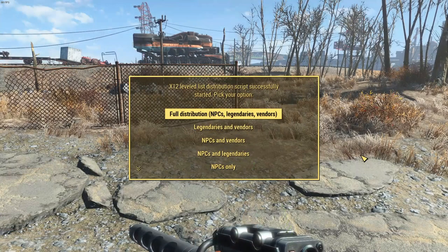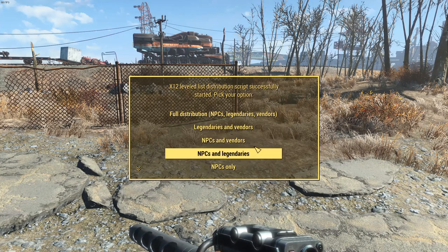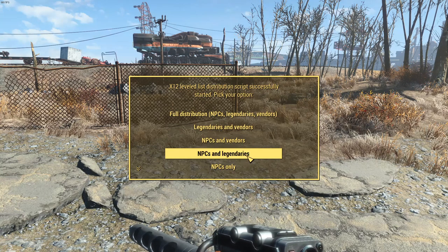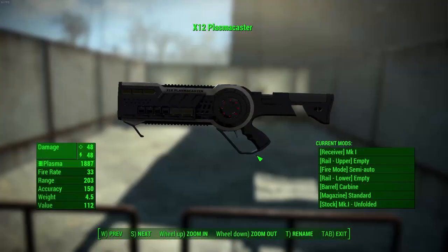When you first load up your game after installing this mod, you'll be prompted with a menu that asks about levelless integration. You can choose full distribution — which will have it spawn on NPCs, have legendary variants, and also spawn on vendors — or you can choose just legendaries and vendors, NPCs and vendors, NPCs and legendaries, NPCs only, legendary only, vendor only, or no distribution at all. I'm going to choose NPCs and legendaries. Once selected, it says the X12 will be distributed to the Institute, Brotherhood of Steel, and Gunners, and will have legendary spawns with a minimum level of 25.